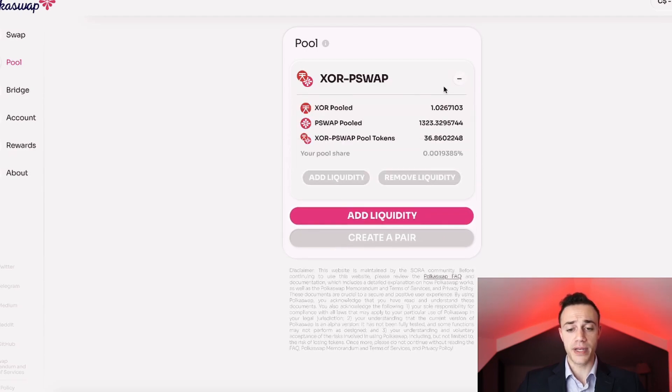We can see that our liquidity has been added — it's that simple and really not too complicated. I highly suggest you learn how to do this and get familiar with PokéSwap, because this is going to be a very utilized decentralized exchange in the future. We just saw a very big crash for crypto and all the centralized exchanges literally went down at once — Coinbase was down, Binance was down, everything went down at the same time. Decentralized exchanges are only going to gain in popularity. Once PokéSwap has its hard launch, this exchange is going to be blossoming.